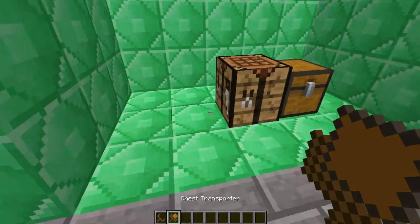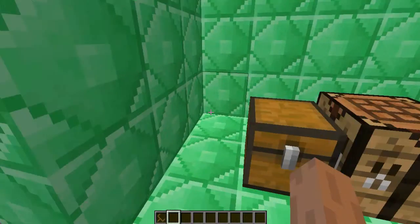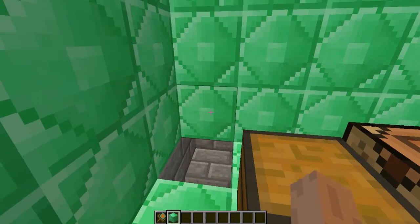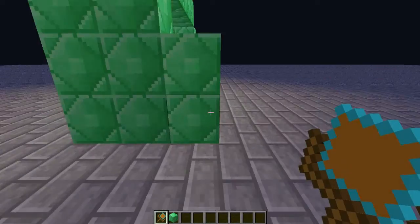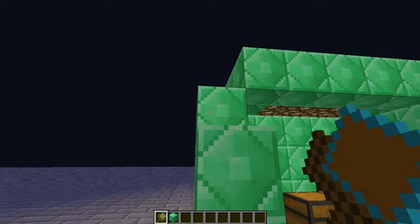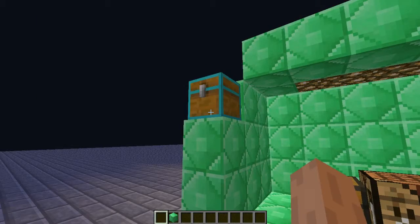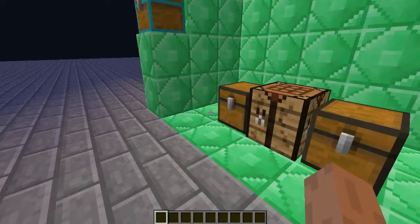This is very good for carrying chests around. For example, say you have a secret chest over there and you want to bring it and place it somewhere else — right over there. And there you go, that is the Chest Transporter in action.